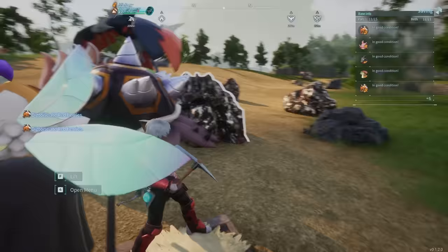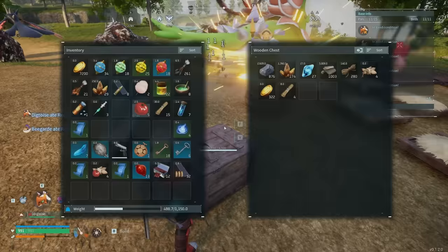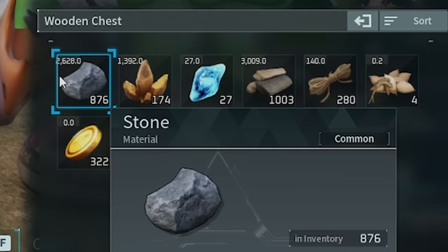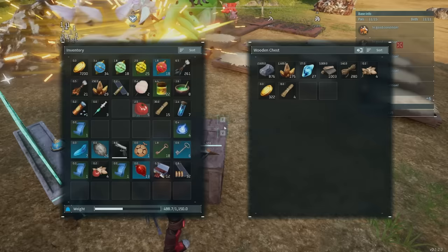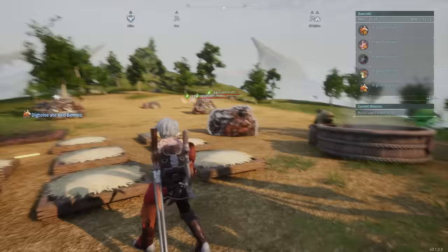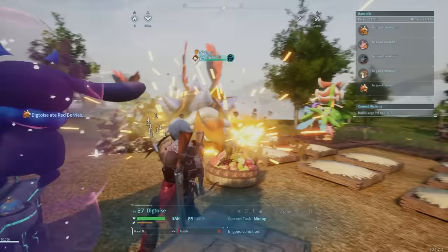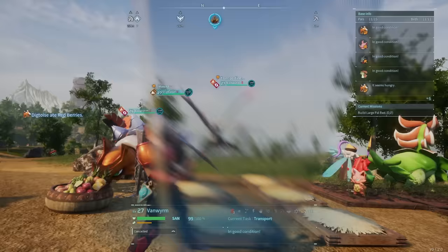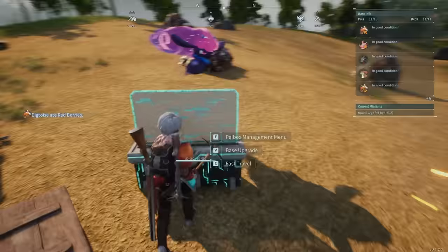What I'm doing is having Digtoise farm ore, and instead of picking up one or two pieces, Vanwyrm picks up five to ten and brings it straight to the chest. As you can see, I've got 174 ore in this chest — and I haven't even done anything. Stone and wood are also being collected. Vanwyrm is just going around this mini farming base and bringing everything to the chests. You can find Vanwyrm on the map at this location.